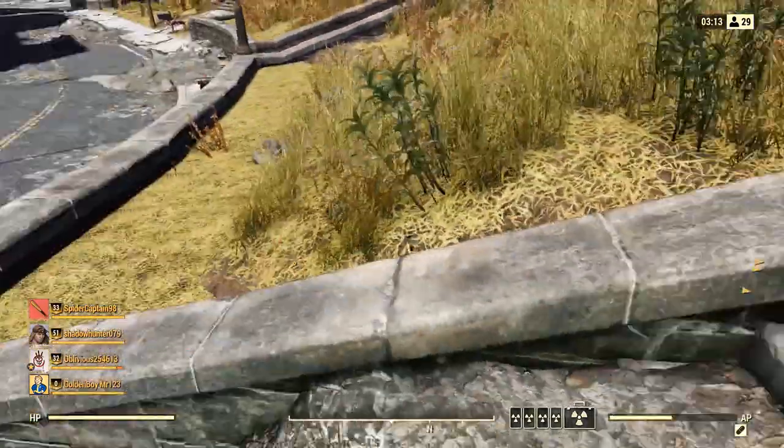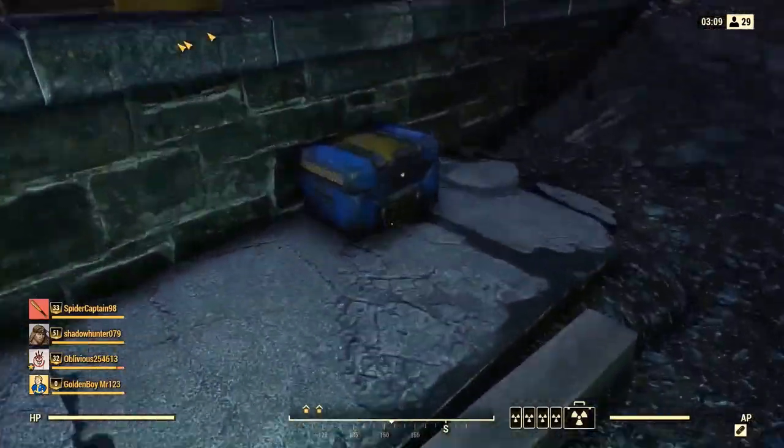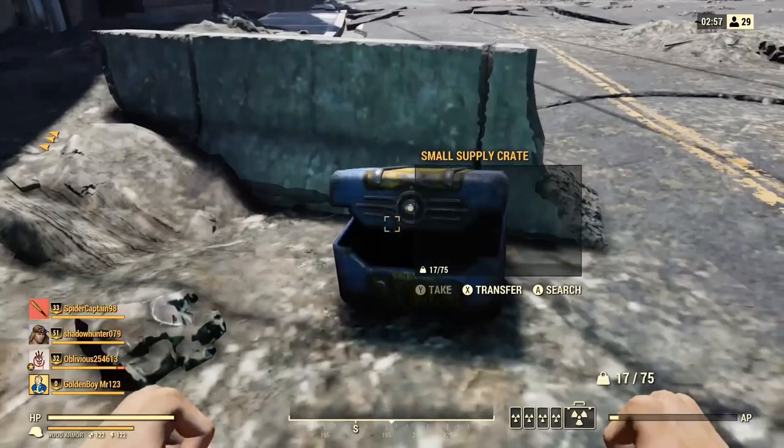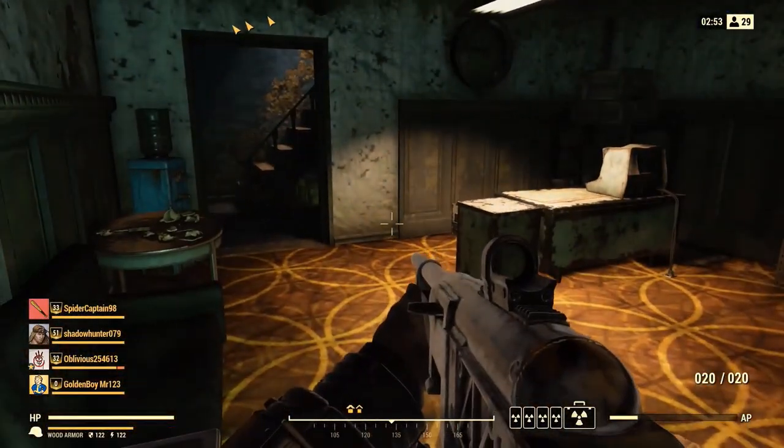Hey dudes, welcome back to another Fallout 76 glitch video. In today's video, I'm going to be showing you guys how to walk through walls. Walking through walls is a very important glitch to know, especially if you are a fan of glitches and exploits.